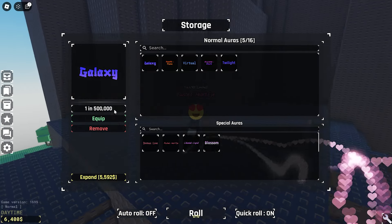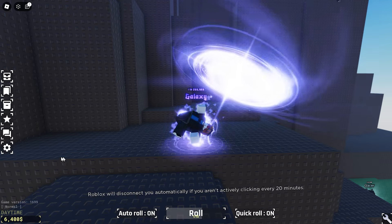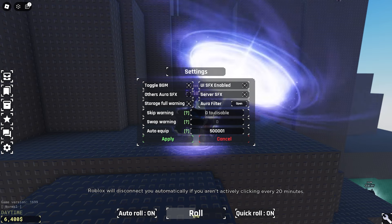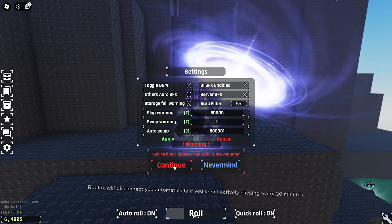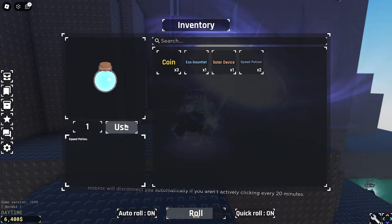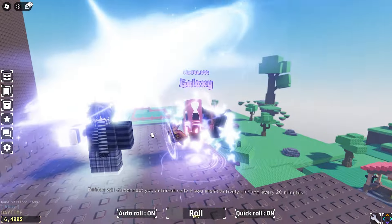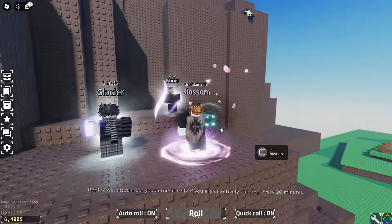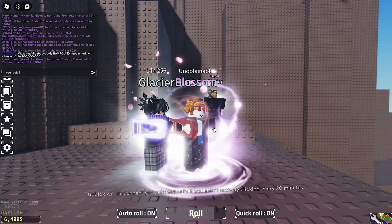I'm going to sit up here with Galaxy and put auto roll on. I'm going to set this to skip warning, we'll go 50,000. And we're going to put on my exo gauntlet, drink some speed potions, and relax. This guy's outfit sucks — he looks like Gru from Despicable Me. I can't even see him because of my aura. He just looks like Gru.